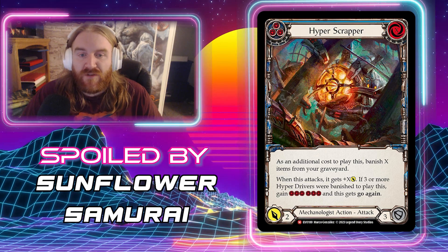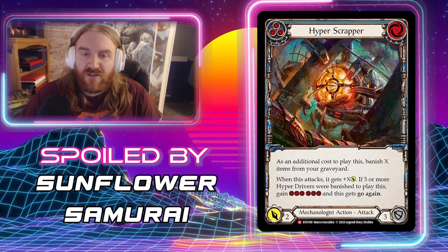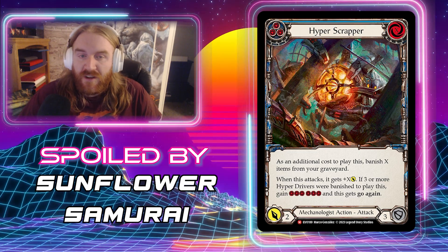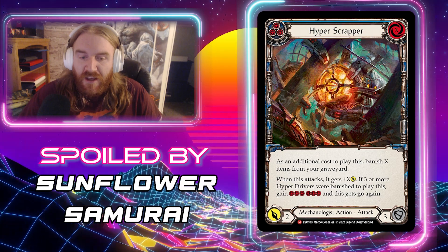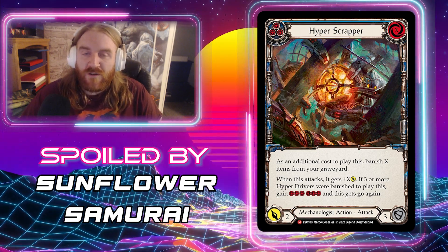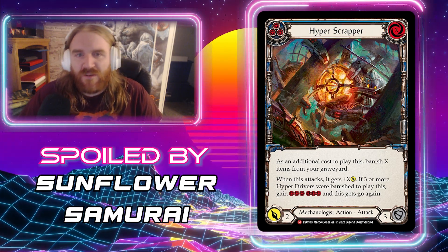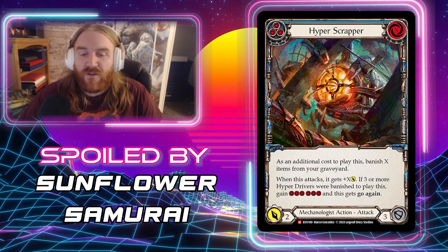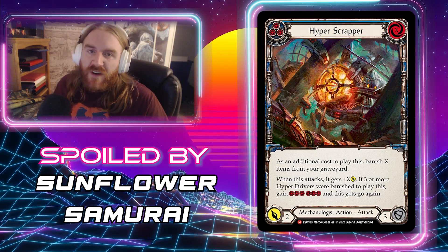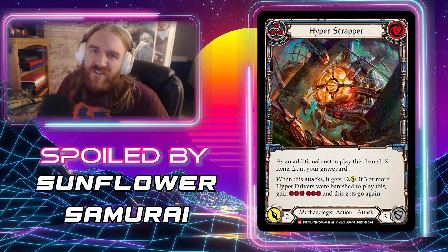If three or more Hyper Drivers were banished to play this, it gains six resources and gets Go Again. This is definitely more of a Max Nitro card — a way to keep going in the mid to late game. I think this card is going to be a three-of in Max Nitro. It has great synergy with Hyper Drivers and rewards you for having a lot of them. As a blue pitch, it's great in the late game — coming in for a five Go Again that gives you six resources is basically a zero-for-five Go Again.